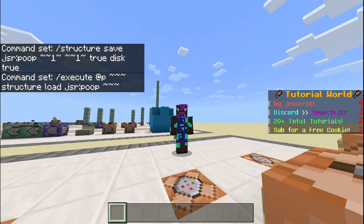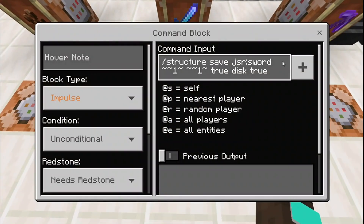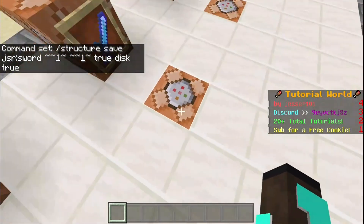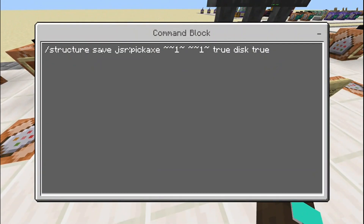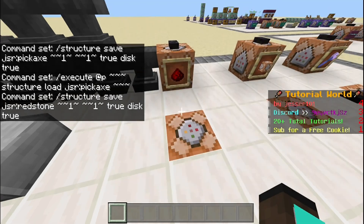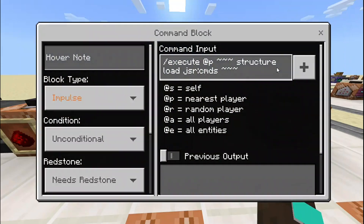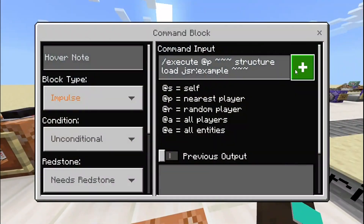Basically all of these commands are the same, just with different names. For the enchanted sword, I wrote: slash structure save jsr:sword tilde tilde tilde tilde tilde one tilde true disk true — same format, just says 'jsr:sword' instead of 'jsr:poop'. Then there's the command to save and get the pickaxe, the command to save and give the redstone hotbar, the command to save and load the command block NBT, and the example commands I used are just these two.